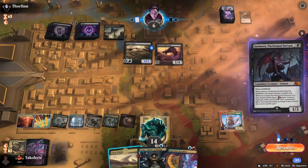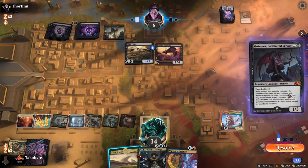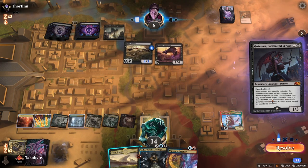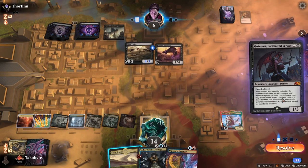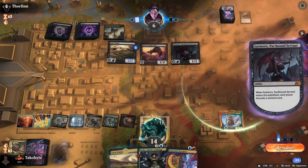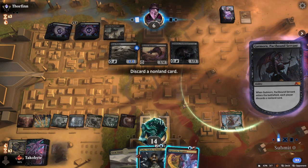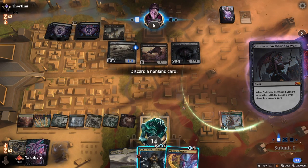When it enters the battlefield, each player discards a non-land card. Whenever a player discards a card during your turn, they choose another play. Might actually have to be Tasha here.